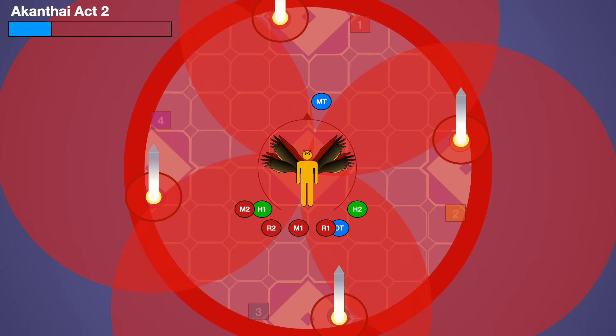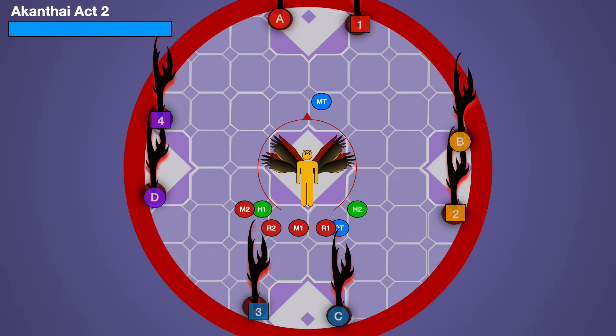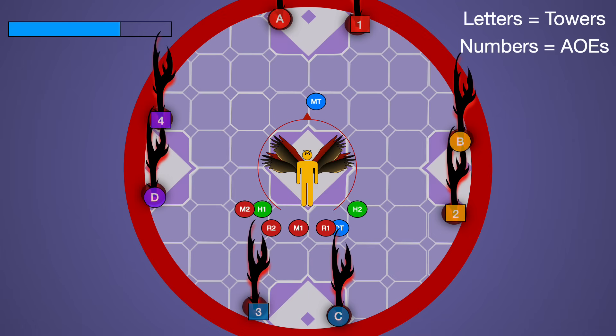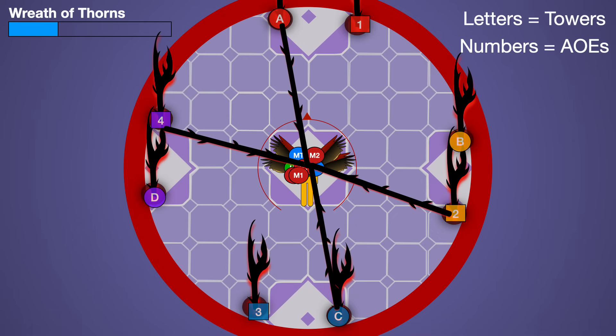Their locations are always around north and south. If you're using the waymarks in this fight, the letters always represent the towers and the numbers always represent your AoEs. Wait for a Demigod Double to go off — have either your tank invuln or both tanks share. Then the boss casts Wreath of Thorns and Act 2 commences. The boss always starts by tethering two AoEs and two towers. Focus on the letter waymarks tethered — those are your initial safe spots. This tells us that north-south are the first safe spots, and afterwards you'll dodge to east-west.